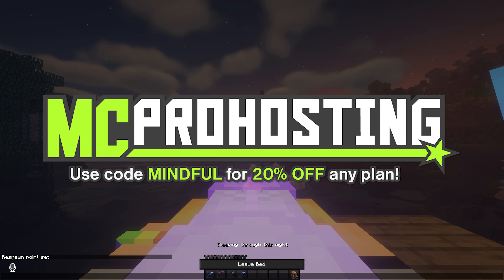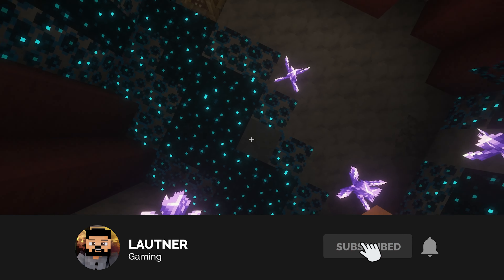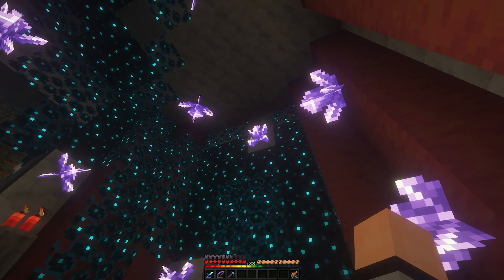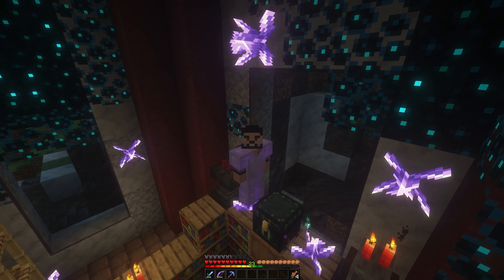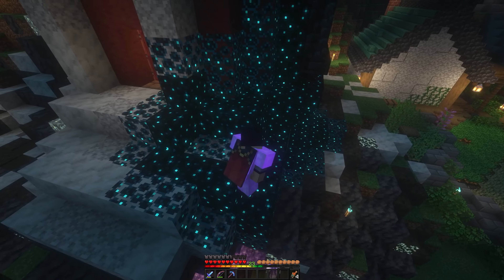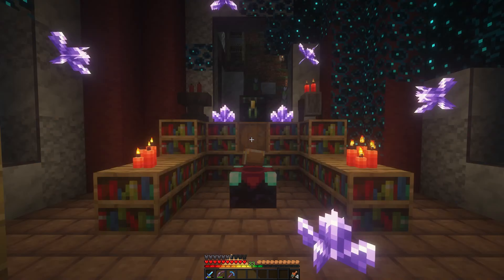Mindful SMP is sponsored by MCProHosting. If you're looking for your own server, head over to MCProHosting and use the code 'Mindful' for 20% off your purchase. I ended up putting a piece of sculk catalyst right there and it absorbed all of the XP and spread everywhere during the raid — and you know what, I'm keeping it. It looks nice. It didn't get into the geode, and I actually think it looks cool.